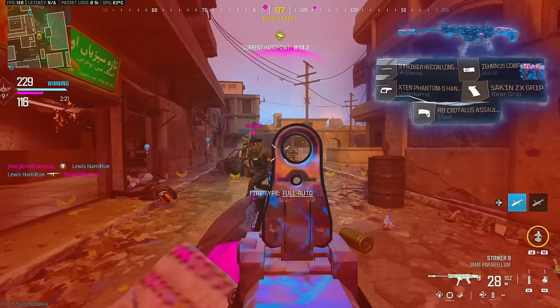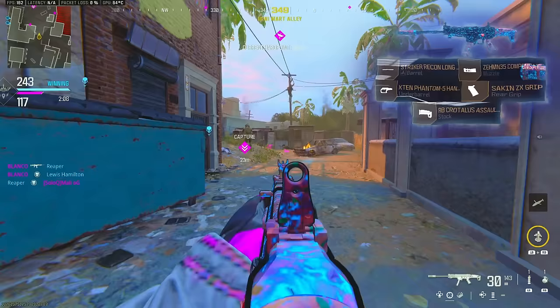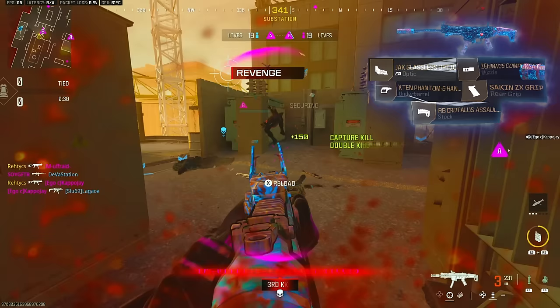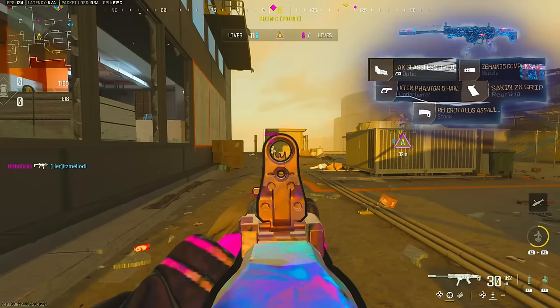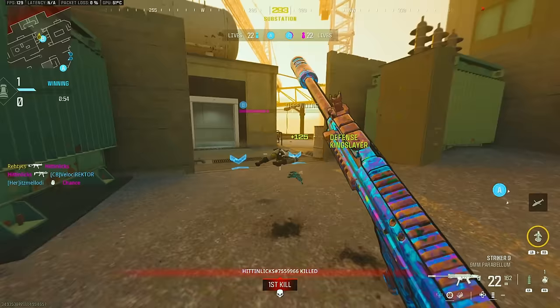This is the build I came up with if you're not going to be using a sight on it. I personally can't use these iron sights — I lose my target because there's just a giant ring around them. I can't imagine why anyone would like that, but if that's something you're comfortable with, try this build. But if not, you're going to want to swap out the recon long barrel for the jack glassless optic, which is personally what I've been running. So the Zem Flash Hider, the X10 Phantom 5, the Seiken ZX Grip, the Crotalus Assault Stock, and then of course that glassless optic.